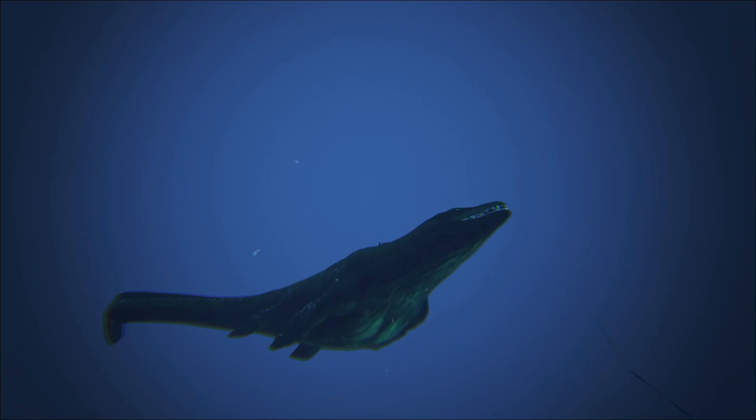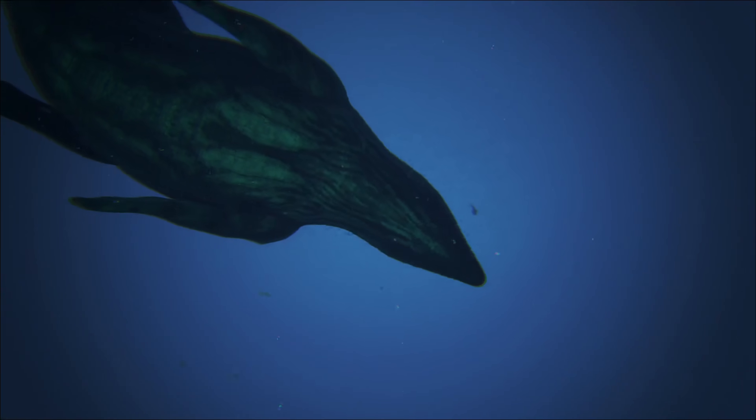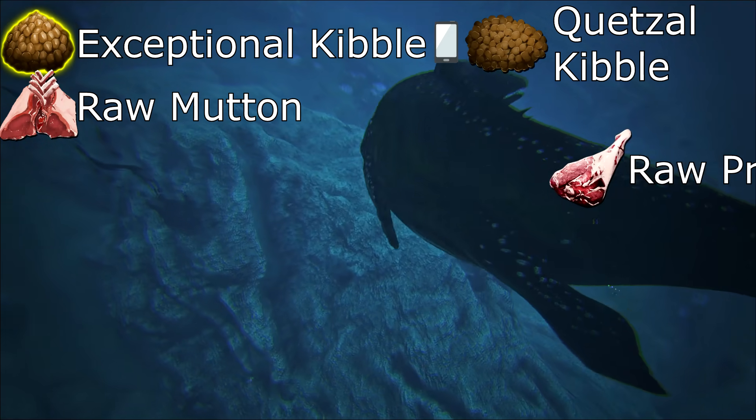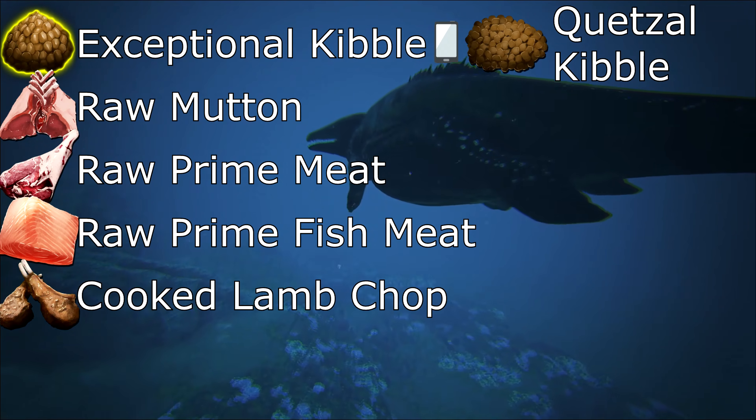First off, let's prepare. The food you're going to need in order from most effective to least effective: exceptional kibble, raw mutton, raw prime meat, raw prime fish meat, cooked lamb chop, cooked prime meat.